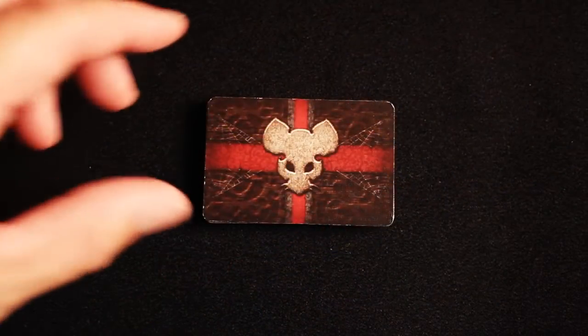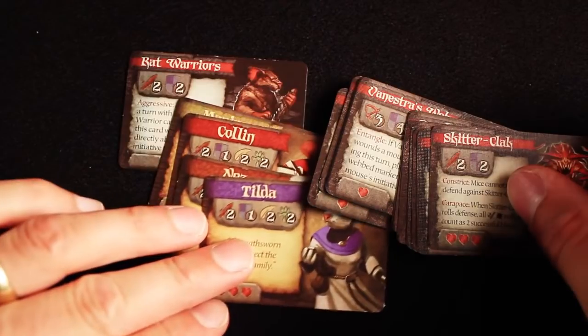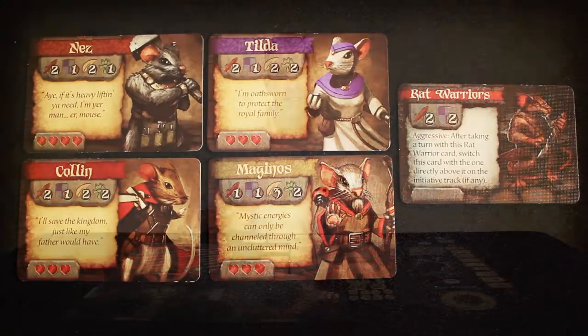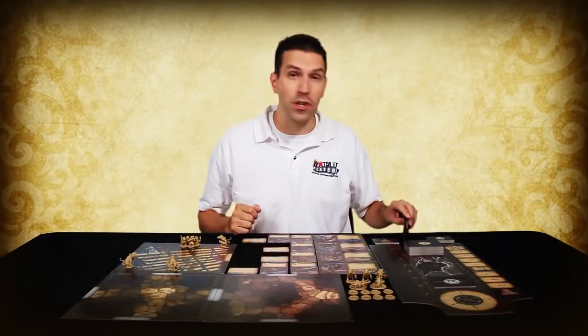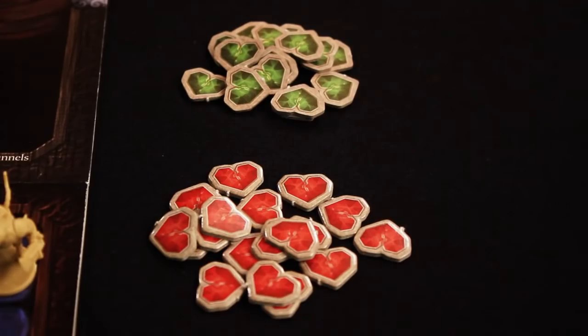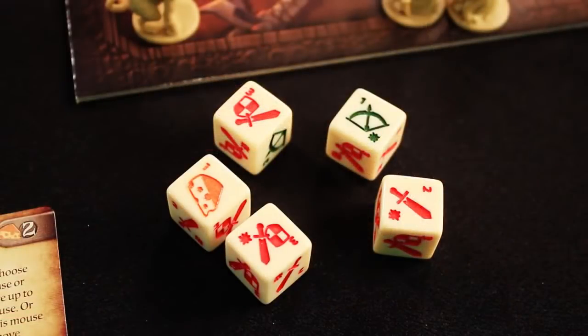Next we have the initiative deck. From this deck you will need to find the cards matching each model or group of models currently in the game. Each mouse hero has its own initiative card, and the rat warriors have one initiative card that represents all of them. We'll set these aside for now and explain more about them in a moment, but first let's finish setting up by separating the various tokens that come with the game into separate piles easy to reach by all the players, and also have the dice handy.